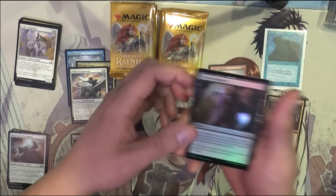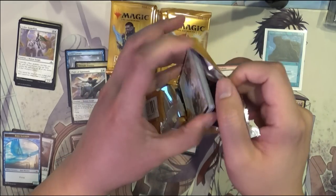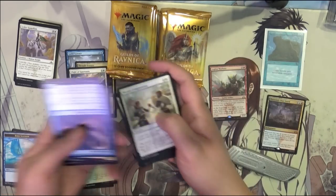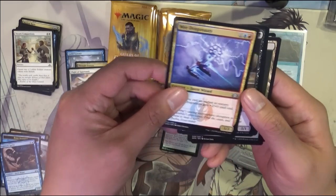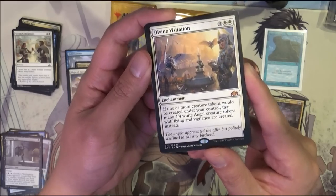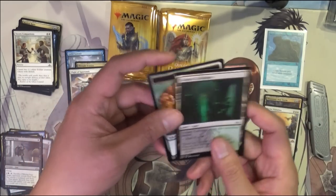Take it. Foil Common. Upside Down Uncommon. The Sprite. Wee Dragnaughts. Imp. Oh wow, all right — Divine Visitation. This one's actually — I think I already have a copy of this, but as far as Mythics go, it's one of the higher-value ones.